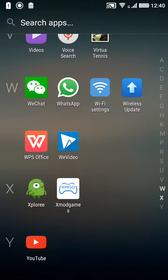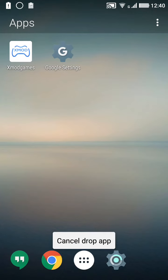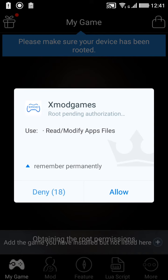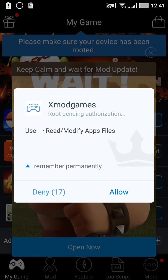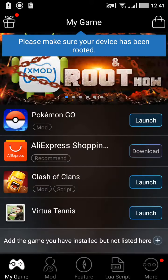Download and install the X Mode Games app from the link given below in the description. After downloading, install the app and open it. You'll see it's a free mod games app. Allow the root authorization pending request for this app.